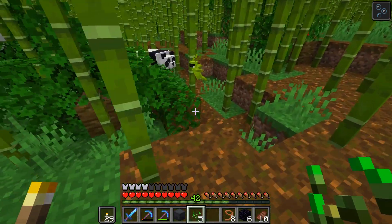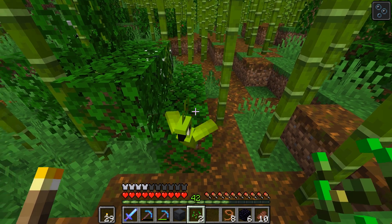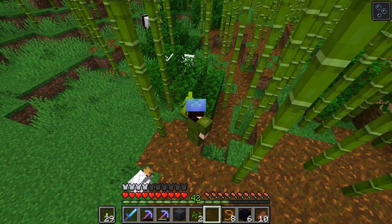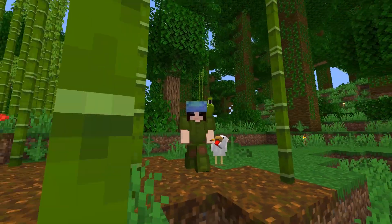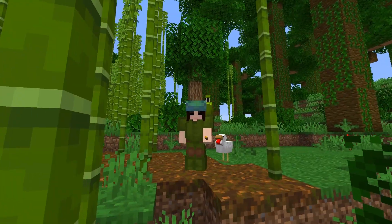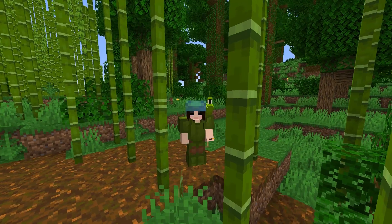Maybe we should try the green parrot — maybe this one loves us more. Will you love me? This one will love me. Hi little guy. You are perfect for our green set of armor. Oh my goodness, look at that — we have our green armor, our turtle shell helmet, and this wonderful little parrot friend. This is exciting.